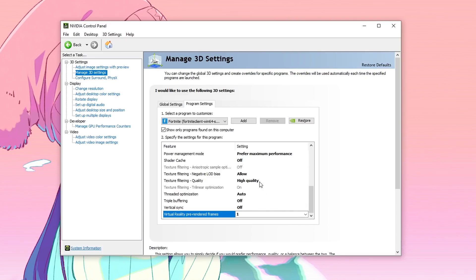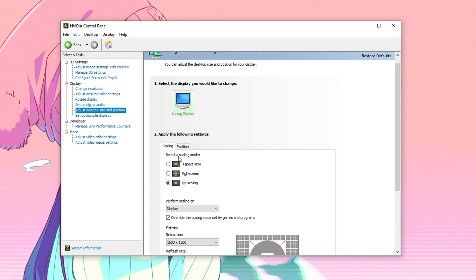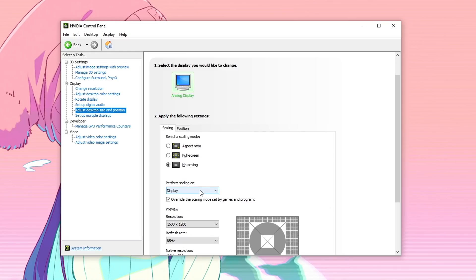After all of that, hit Apply. Then go into Adjust Desktop Size and Position. You always want to set Select Scaling Mode to No Scaling for the lowest input delay. For Perform Scaling On, some people will have the Display option, some will only have GPU, and some will have both — it depends on your graphics card. If you can choose Display, select it for better FPS and lower input delay, and make sure Override the Scaling Mode Set by Games and Programs is checked. If you only have GPU, select GPU but make sure that box is unchecked.